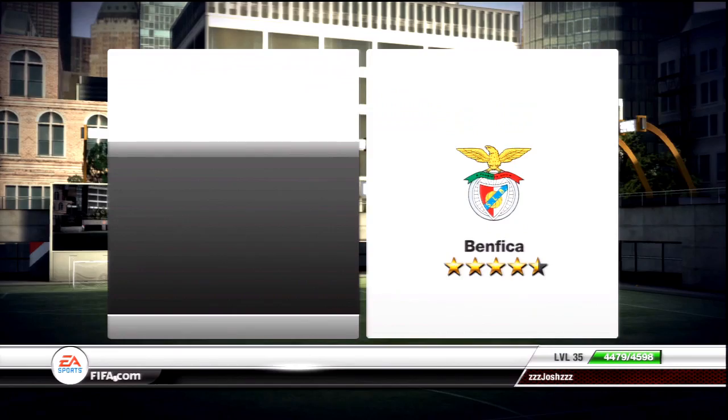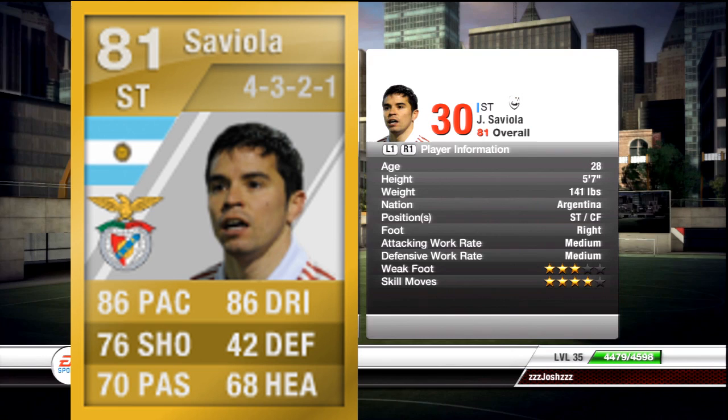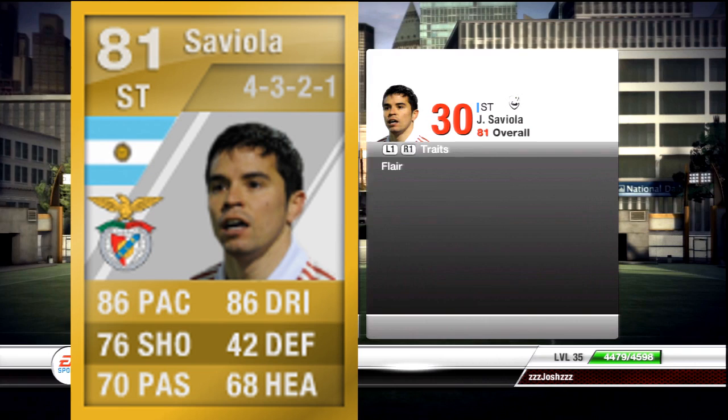The player in question is Javier Saviola. He's 28 years of age, five foot seven inches tall, a striker of Argentinian nationality who plays for Benfica. He's got three-star weak foot and four-star skill moves. The weak foot isn't the best, but his four-star skill moves allow you to dribble past players and really make a fool of your opponents. He also has the Flare trait, which is really nice.